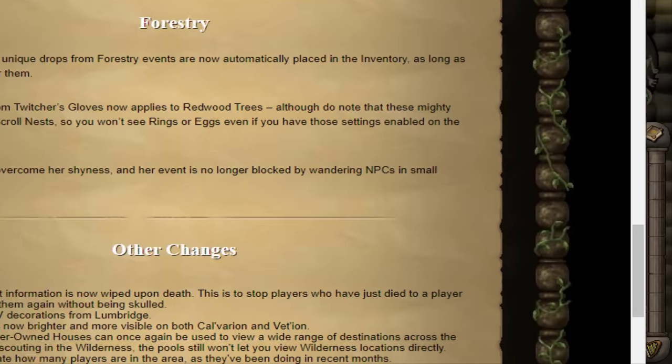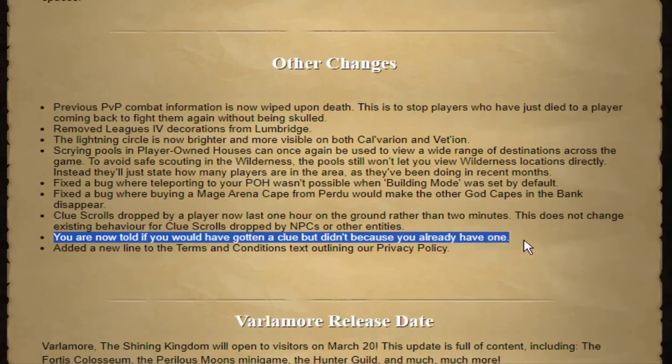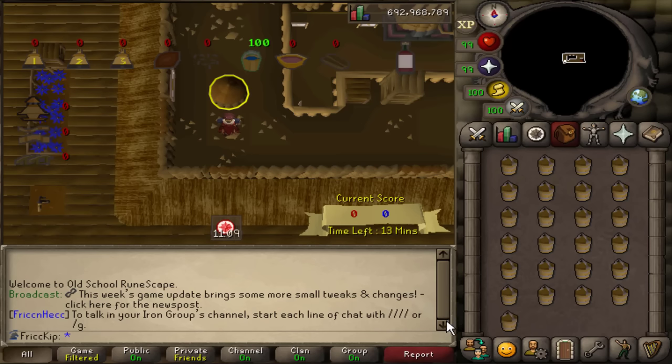RIP to when people would type 'white colon fox whistle' as soon as the forestry event ended — that meme is no more, though people will probably still do it for a while. There are also a couple updates to clues: when a player drops a clue scroll, it now lasts for one hour instead of two minutes. It doesn't change the existing behavior when an NPC drops a clue — you'll have to pick it up and then drop it if you want it to stay for an hour. You'll also be told when you would have gotten a clue but didn't because you already had one. The more I think about it, the more I like that — it's very easy to forget you already had a certain type of clue in the bank.